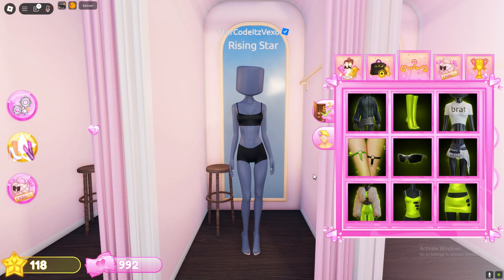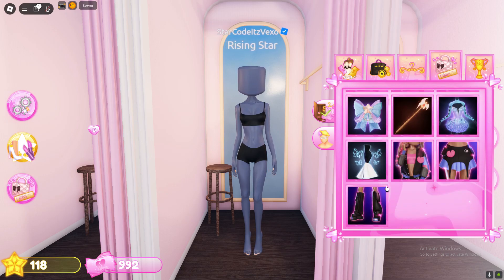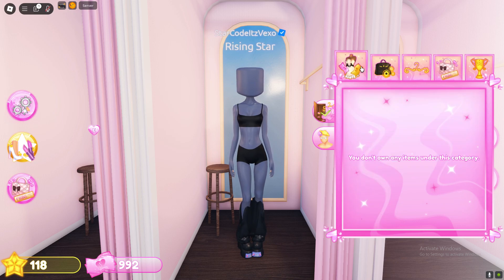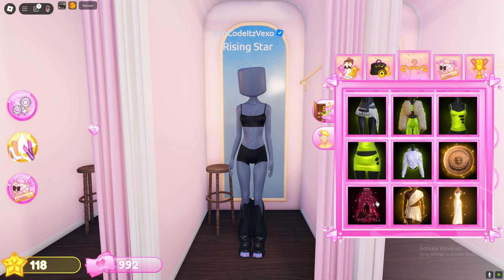Once you make your way to this area, click the cold menu. If you scroll down, you can see all of your cold items are here. These are the cold items you've got. If you want to equip other stuff, you can do it through this menu.